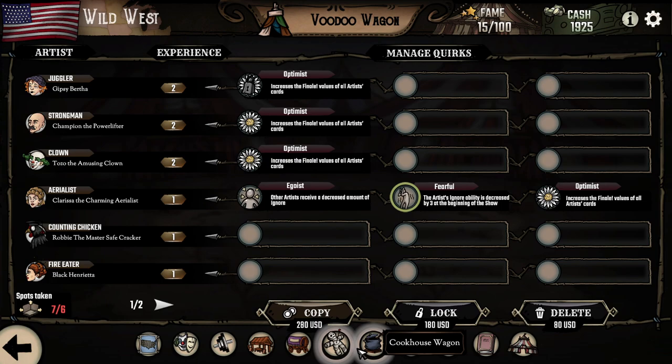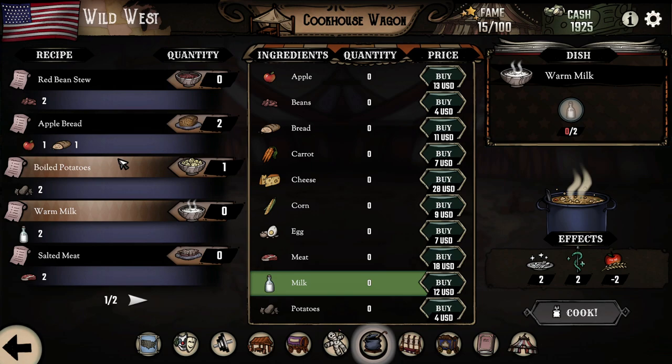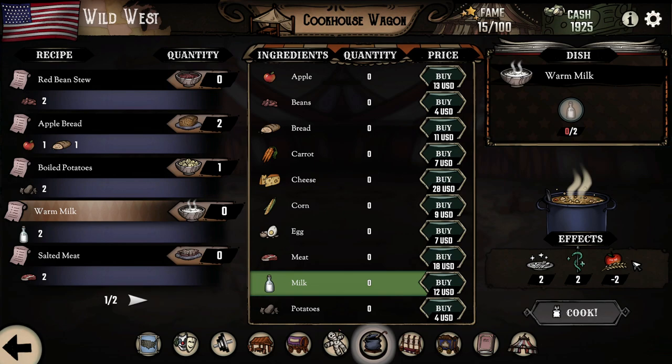Of course all these cost money. There is also a cookhouse wagon where you can craft some food. Food is used during travelling — there are a few stats you can see here, this is very different. During travelling you are losing these stats, but with food you will also recover some, and you need to balance these stats during travelling so none of them goes negative, or eventually you want to boost one to get some bonus related to their traits.